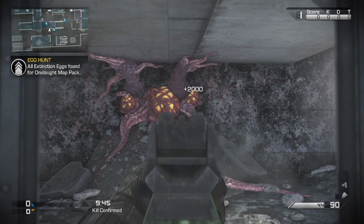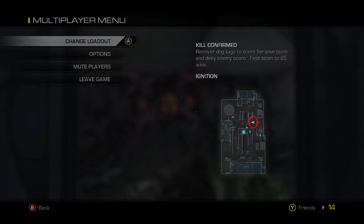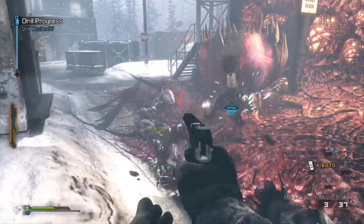This is the map Ignition. It's a remake of Scrap Yard from Modern Warfare 2, and it's a very small map. It's in the tunnel going underground — right there. This one's actually kind of hard to miss. After you do all that and get all four, you go into Nightfall.